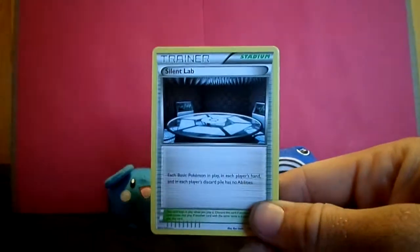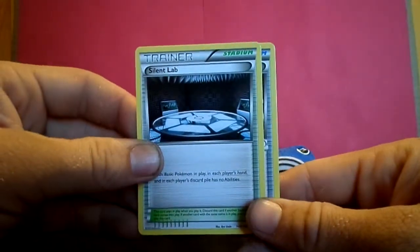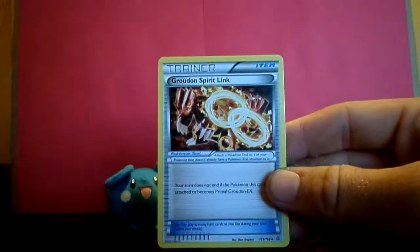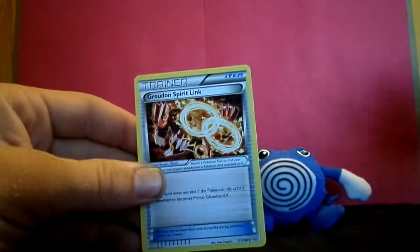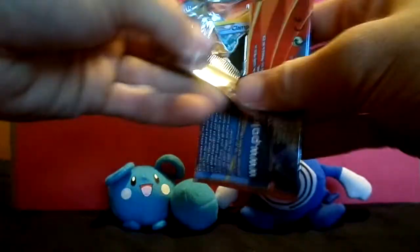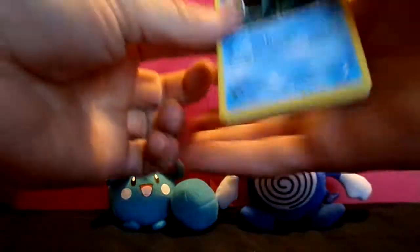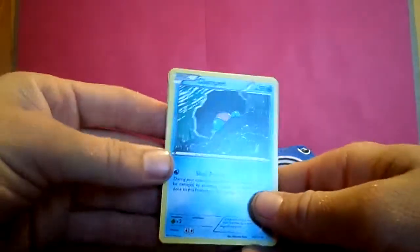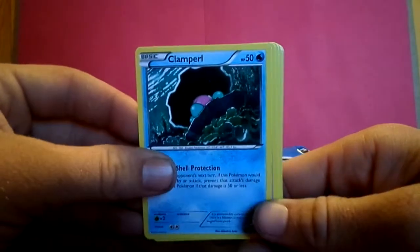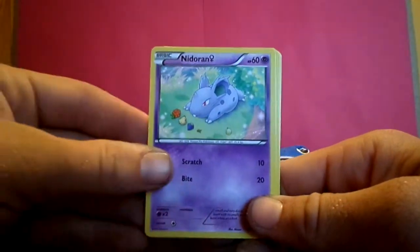Electrike. Silent Lab — shh, we're working in here, quiet. Groudon Spirit Link — we also need a Mega Groudon. Another Clamperl.